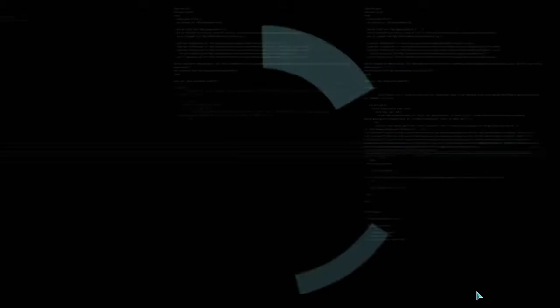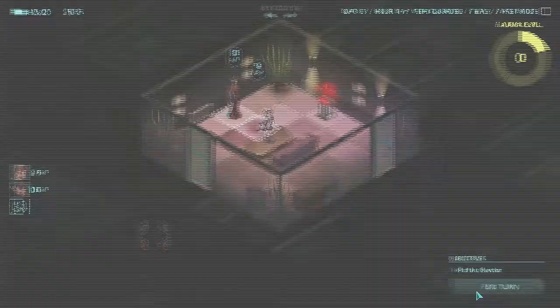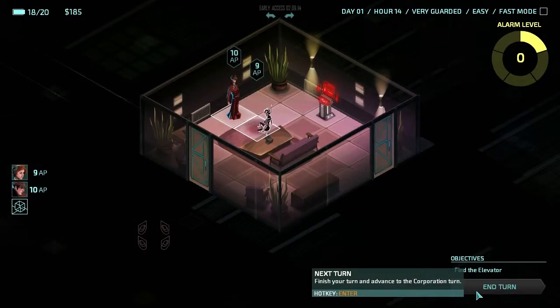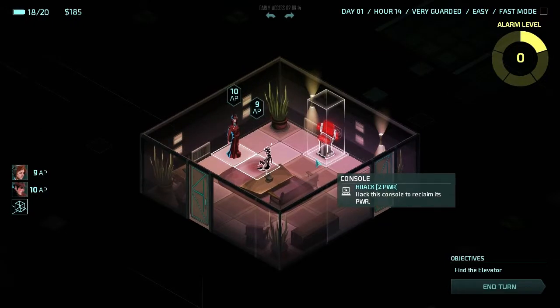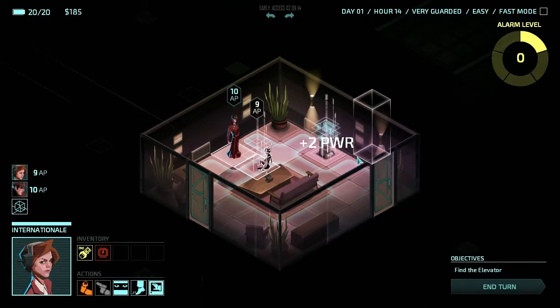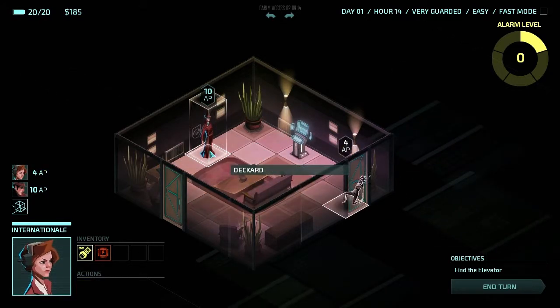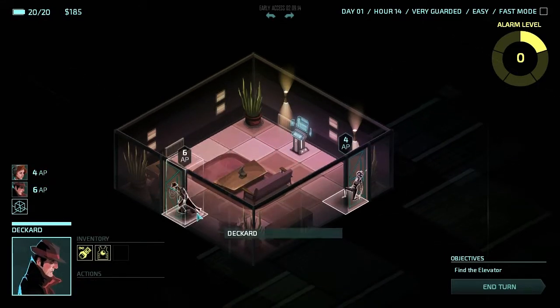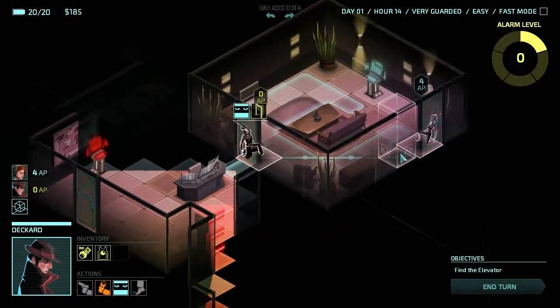So again we are stealing all their money, or trying to. This mission is apparently very guarded so I'm going to try and get as much as I can and get out. Attack that terminal straight away - get us some power. Let's have a look through these doors.